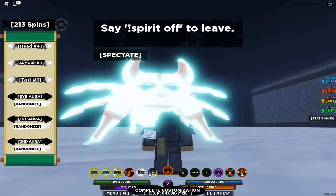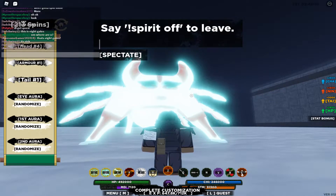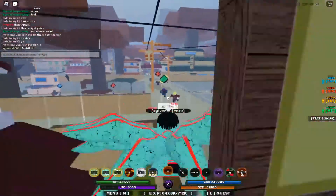This is how you customize your spirit or your tail beast. To get out, you would just type in dot spirit off, and you're out.